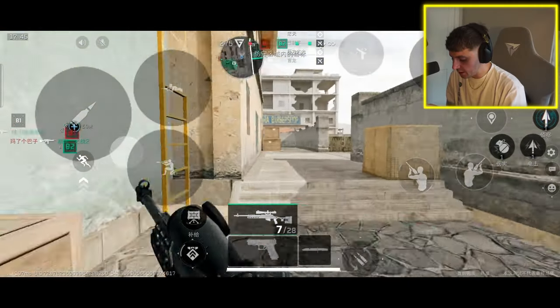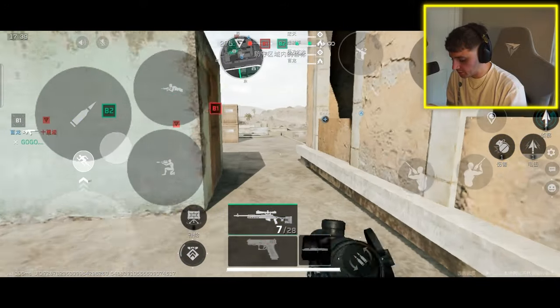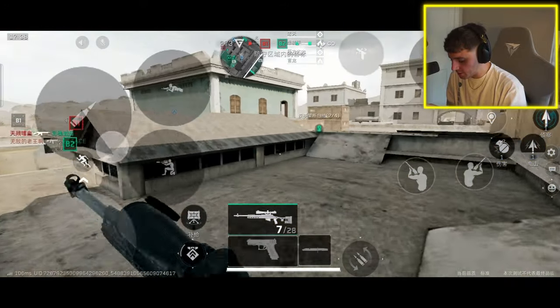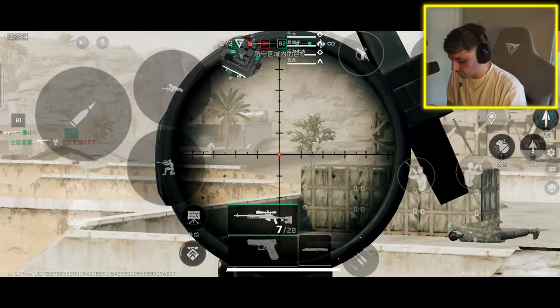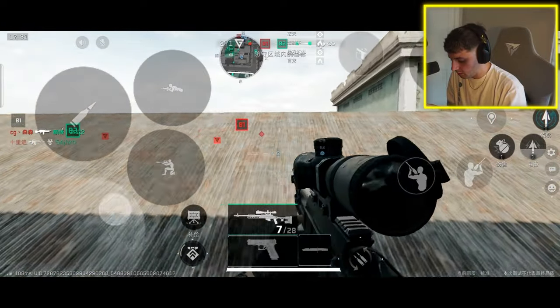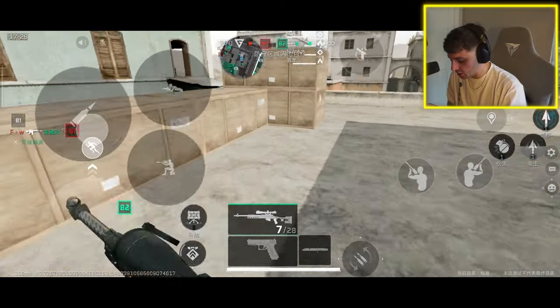So now we've got to try and find a good vantage point right now. Here we go. Give me the hills, give me the top of the buildings. I'm being like locked on right now. Look - I put my head up and they're just locking on me.